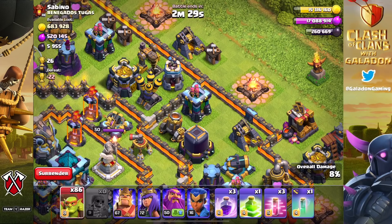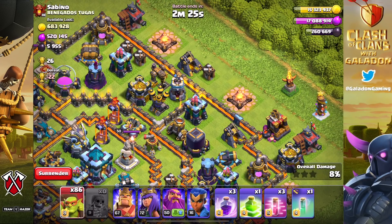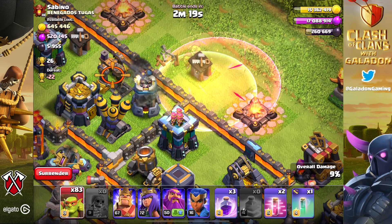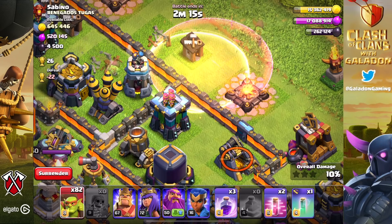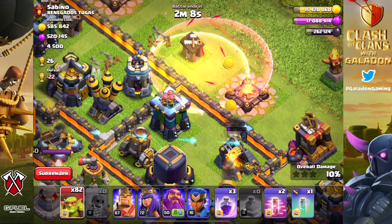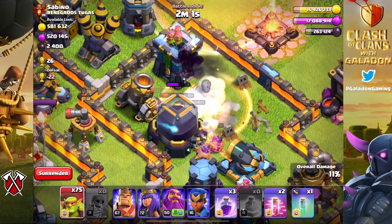Most of the time you're just out here trying to pick up those outside buildings - you have to clear those pesky gold mines and elixir collectors away from the dark elixir drills. Conveniently this time, even though I was out of super wall breakers, one jump spell, two compartments, and we roll right in - eventually after we get this little gold mine out of the way.